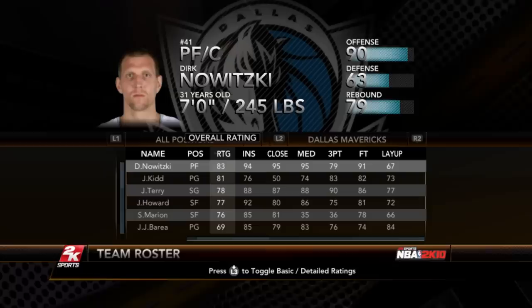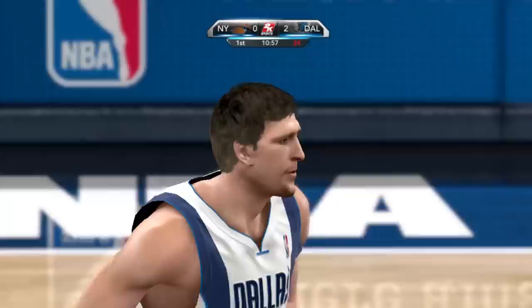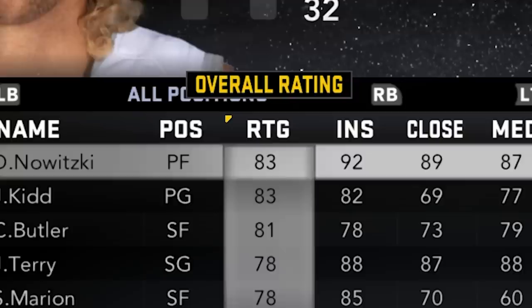We're on to 2K10, and Dirk only an 83 now, but his midrange goes up to a 95. It's L1 in this game, not L2, to post up. And there we go. That didn't look as nice — it's more... I mean, he's getting older now. He's got that slower animation.